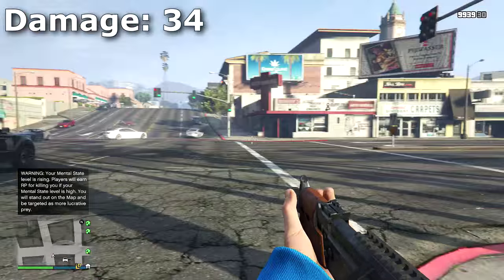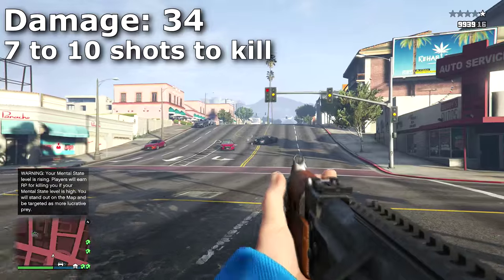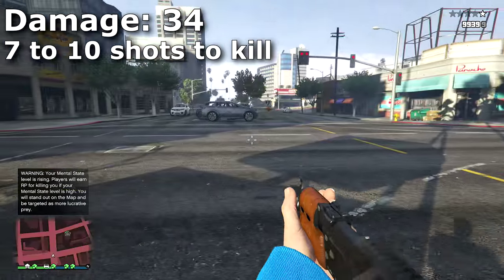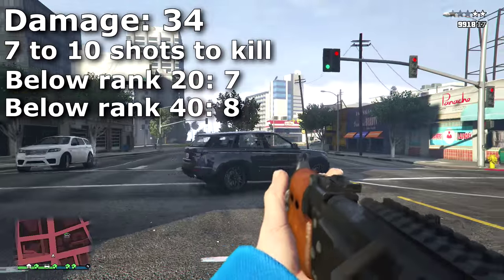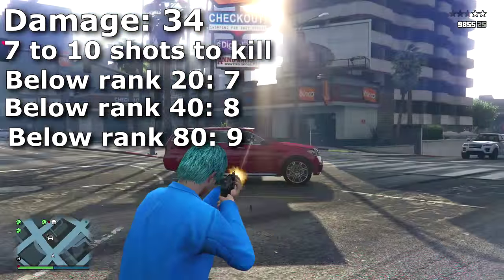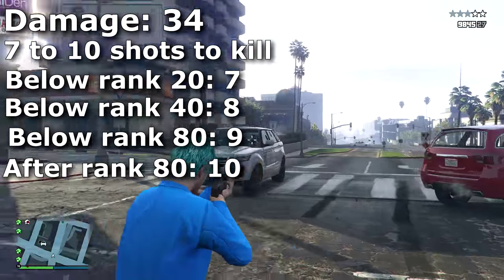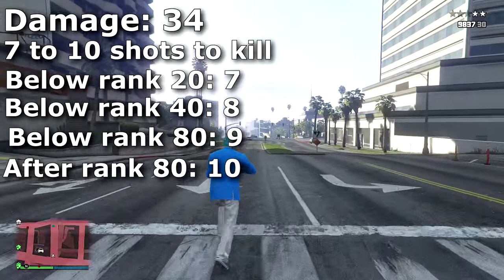The weapon deals a damage of 34, meaning it takes from 7 to 10 shots to kill other players from full health. If they're below rank 20, it takes 7 shots; below rank 40, 8 shots; below rank 80, 9 shots; and above rank 80, it takes 10 shots.